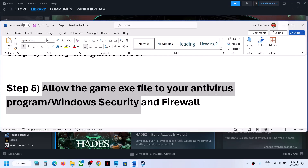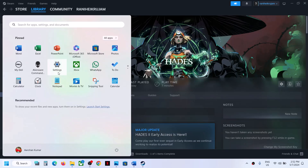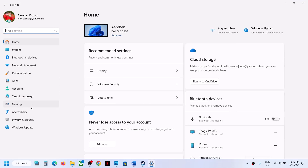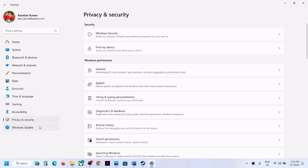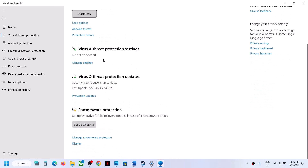The next step is to allow the game exe file in your antivirus program. If you have a third-party antivirus, allow the game exe. If you are using Windows Security, go to Windows Settings, then Privacy and Security. On Windows 11 you will find Privacy and Security; on Windows 10 you will find Update and Security. Then click on Windows Security.